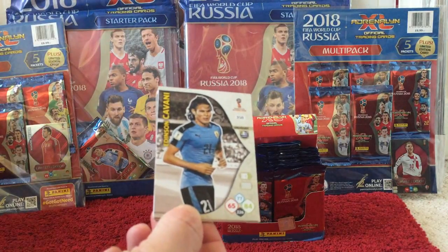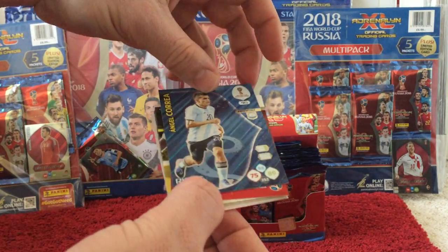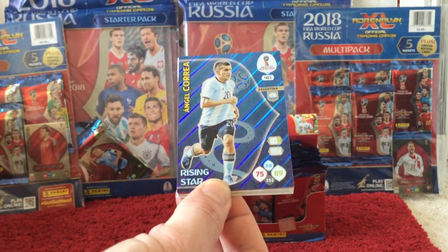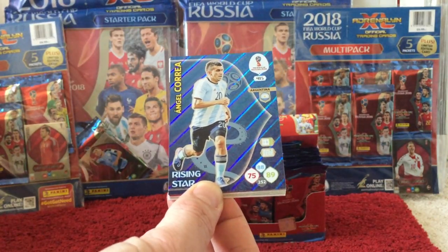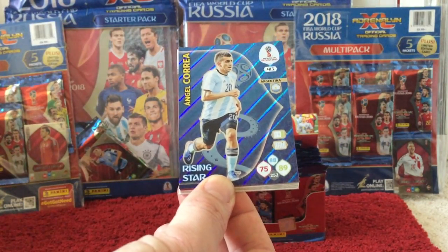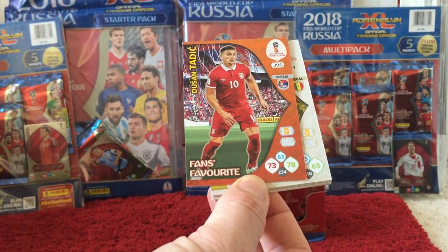Then we have Cavani, and the insert card this time is Correa Rising Star. All of the cards pretty much above 400 — if there's anything above 400, it's definitely one of the special cards. The Fans Favourites technically are, but they go from 361 to 400. Anything above 400 is what we'd consider an insert card. And then we have another Fans Favourite for Tadic.